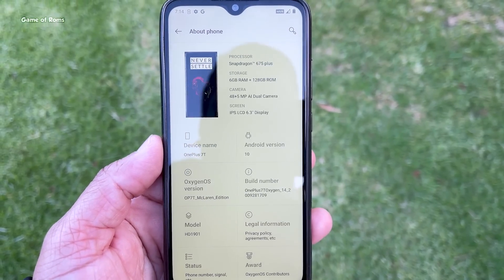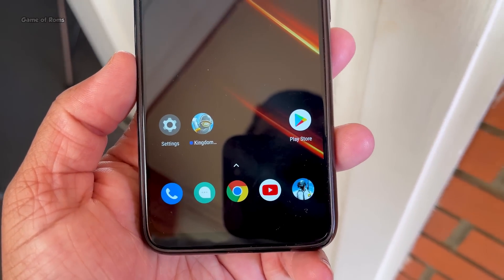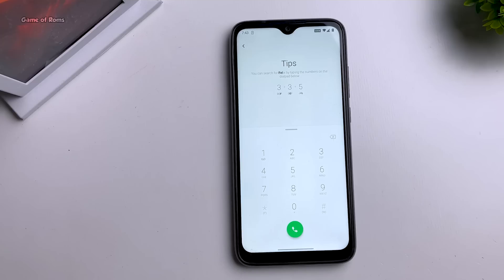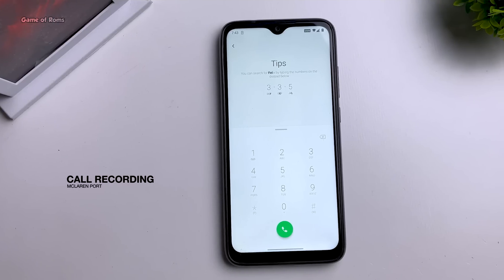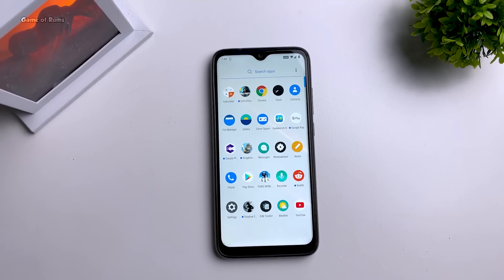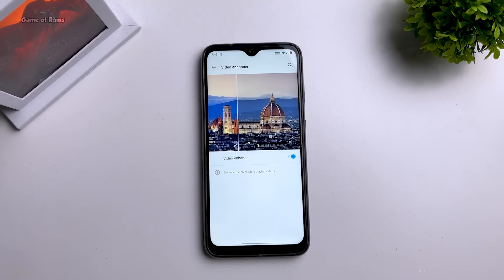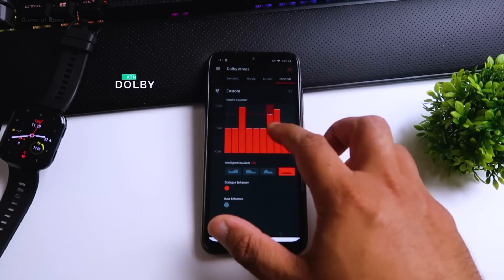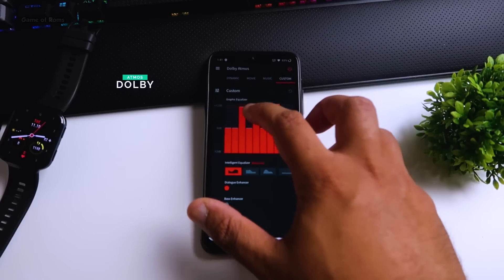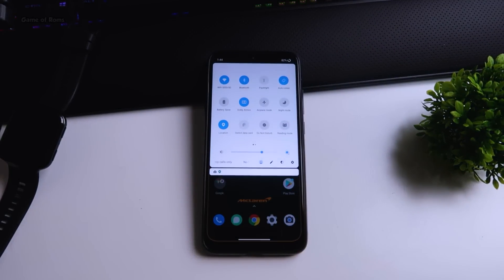Apart from bug fixes, in this build Wi-Fi calling is working, video calling is working, and because this is the OnePlus dialer, you also get a built-in call recording feature. You can easily root this OxygenOS with Magisk 21, but don't forget — if you root it, your SafetyNet will fail and you won't be able to use some apps. You also get Dolby Atmos pre-installed in this ROM, which is really hard to install nowadays, so you can tweak your audio with plenty of audio profiles.